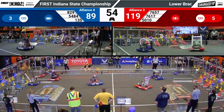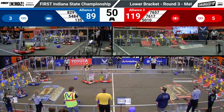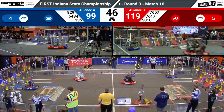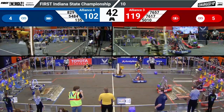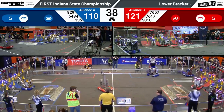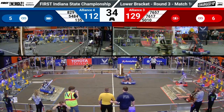7617, the Robo Blazers, the captains of this alliance, are going to fight the Black Knights momentarily in midfield. 5010 looks like they run into the charge station — a corner of their bumper gets knocked out of place, but they don't seem too bothered by it and the alliance plays on.